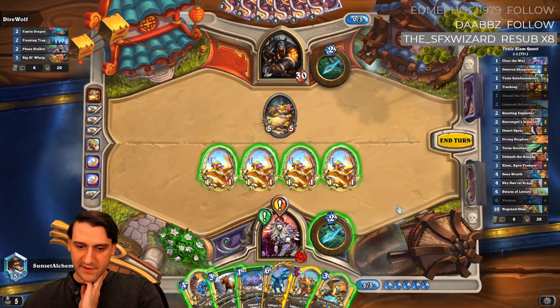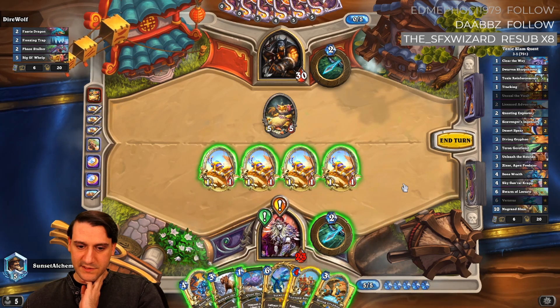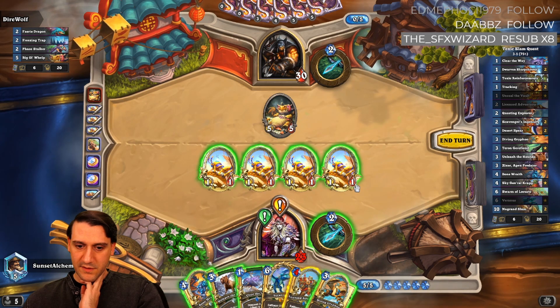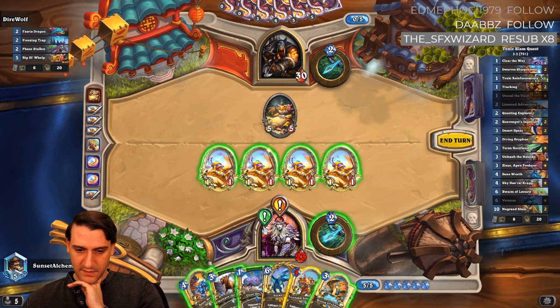I do want to get rid of this five-five, so yeah, I think even though it's mana inefficient we're gonna clear the way diving griffin. Alternatively we could just clear the way bone wraith.